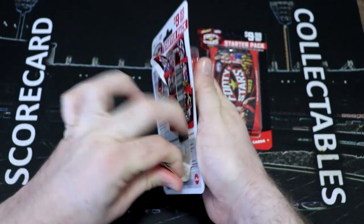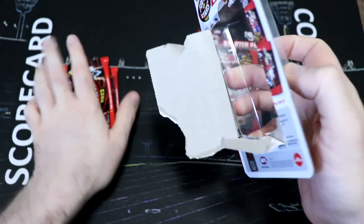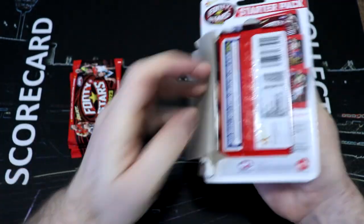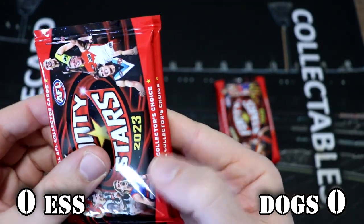So just to add a bit of spice to proceedings, we'll get this open — so that's the Bombers packs there — and then we'll get the Bulldogs starter pack opened. Let's have a look at acetate and see what acetate they have.